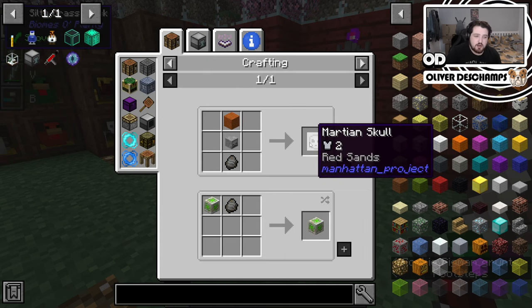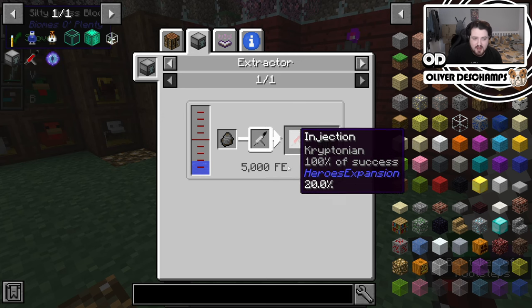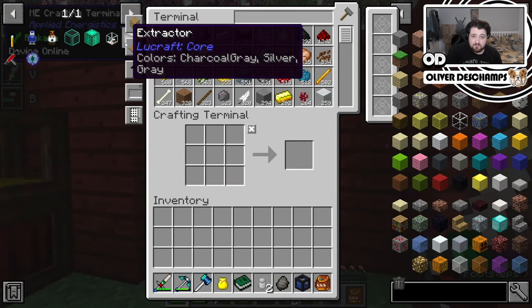We can use this either to make a Martian skull, or to get an injection of Kryptonian DNA, which I have to imagine makes us Superman, right? So we're gonna do that real quick.